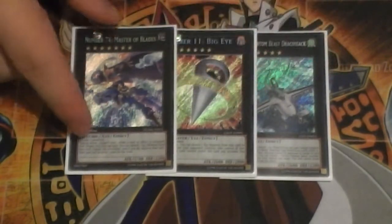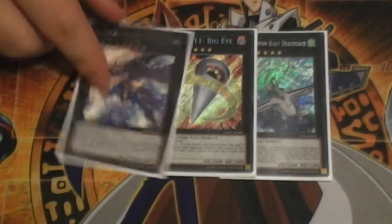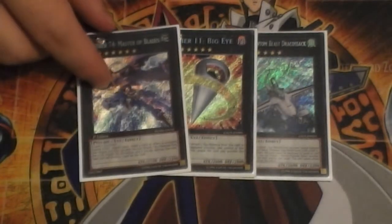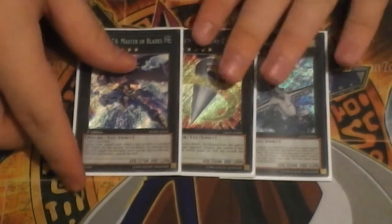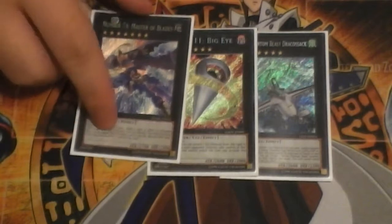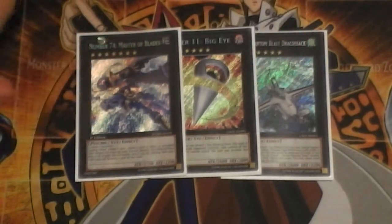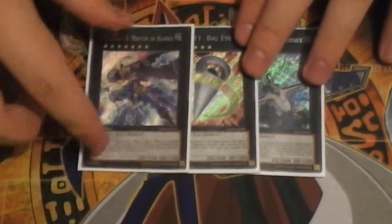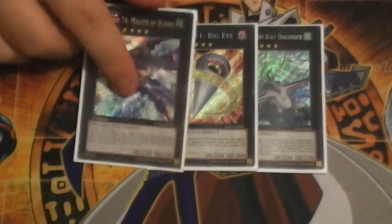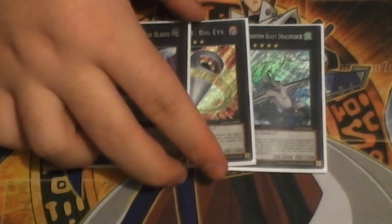I played Dracosac, Big Eye, and Master of Blades. I actually didn't intend to play Master of Blades today - I was going to play a second Dracosac, and in hindsight it was for the better and worse. There was a situation where I wished I had the second Dracosac. But against the Burning Abyss matchup, they had to go Acid Golem to get over Master of Blades because they couldn't Wing Blast it - so I was just beating down. Against Hieratic Rulers as well, I had it on board so they couldn't Big Eye or Dracosac it.